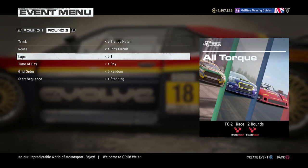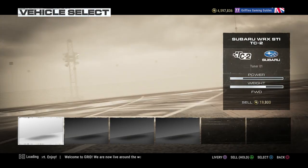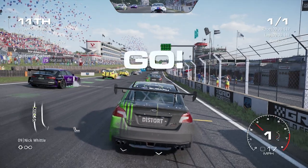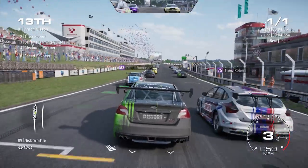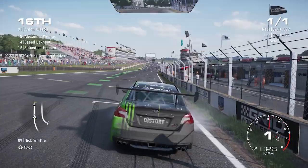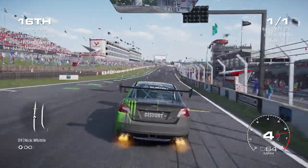To get this one done and out of the way as easy as possible, on your first round you need to come in stone dead last place — you need to come in 16th. What I did was race around the track as normal and then right near the end of the lap, pull over to the side right near the finishing line. That way, if you have passed any cars, give them all an opportunity to pass you, providing you cross the finishing line on the first round in 16th place. That'll be the first part of this trophy achievement set up.